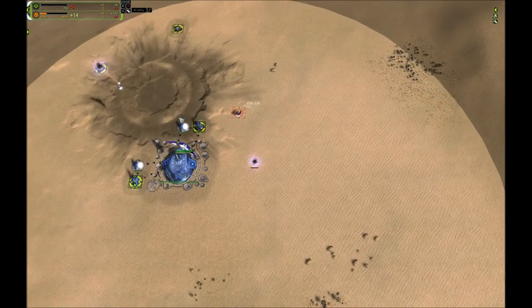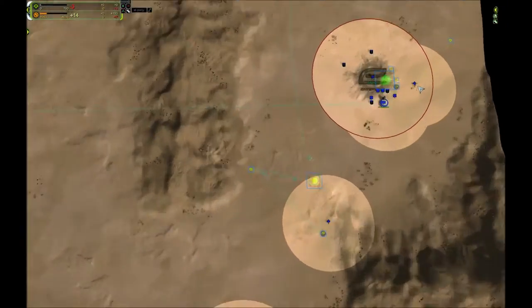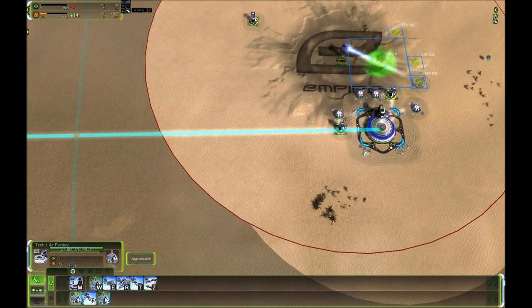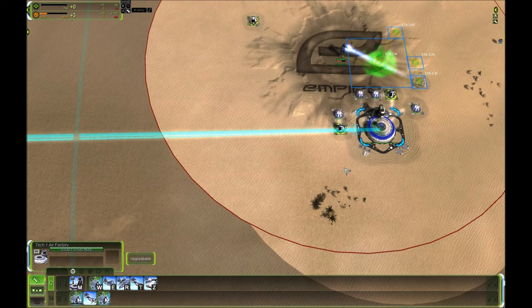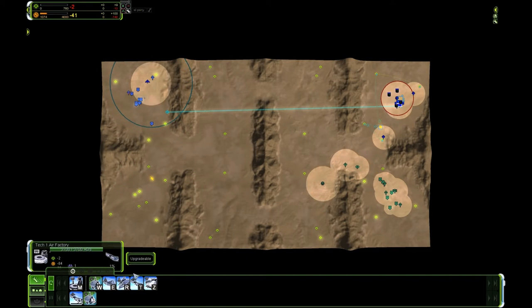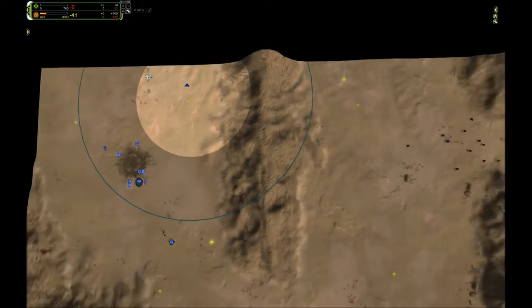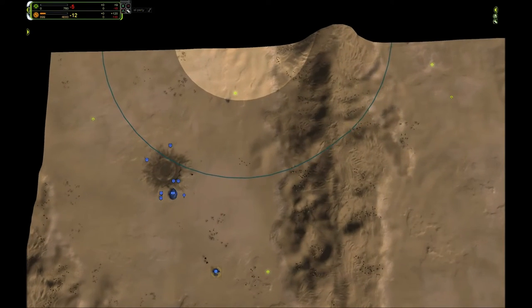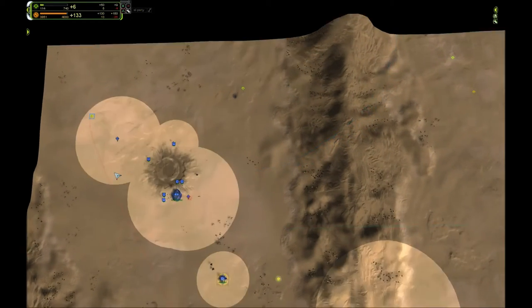The way this build order works is it's designed so I can get the first bomber with just enough engineers to not stall before the next bomber. Ideally I'd just queue up bombers infinitely, but that won't work since I have to expand. Two engineers would cause stalling because the next bomber would arrive too early - that's why I built three engineers. Three engineers are also useful for building the land factory that will go up later.